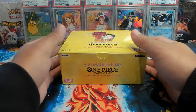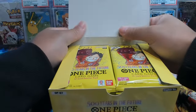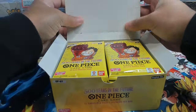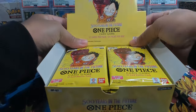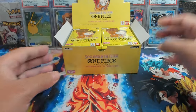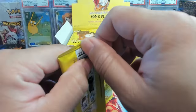I got the box all unwrapped — we don't get any box toppers from One Piece anymore, which is kind of sad. Would love to see the box toppers come back, but I don't think they really need it to sell their products at this point. We have 24 packs, 12 cards per pack — let's dive in on the left side. Hope you're all doing well, having a great night or great day wherever y'all are.